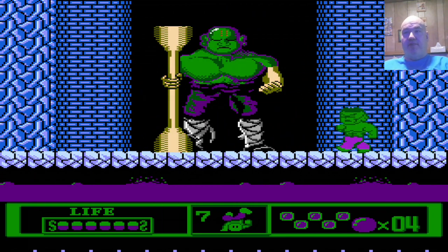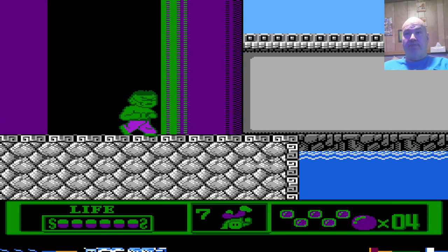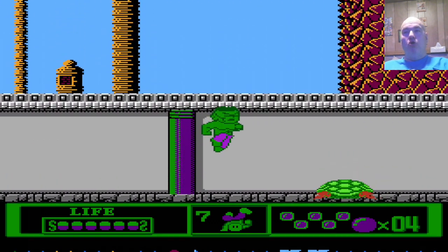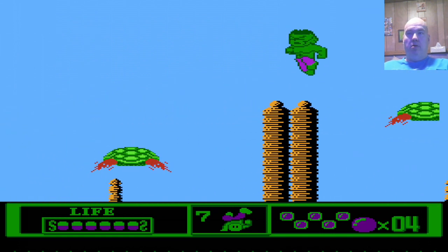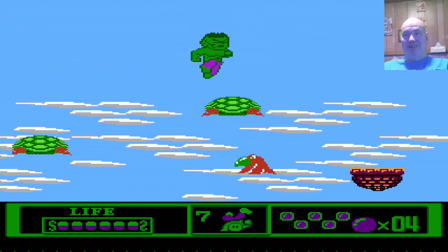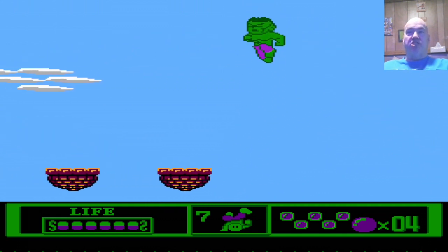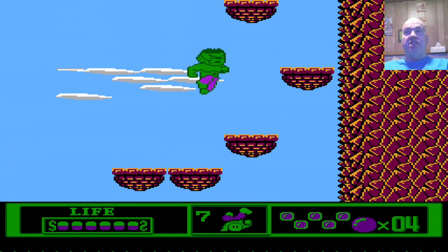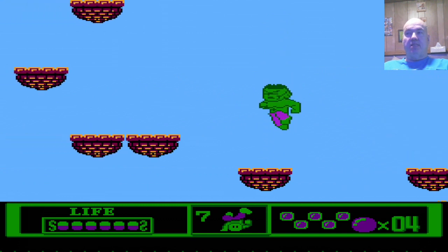That could be the Absorbing Man. What happens if you go in the water - you just stand there. Let's just ride this up. These are gonna fall, right? Nope, up we go. Multi-jump codes are some of my favorite codes. You get rapid fire and you're flying - you just go wherever you want.